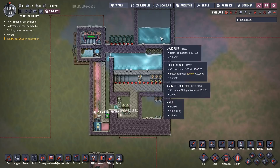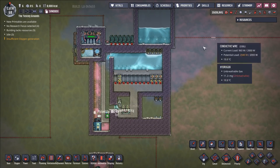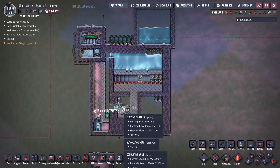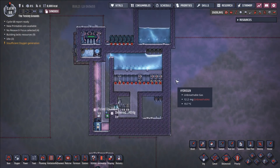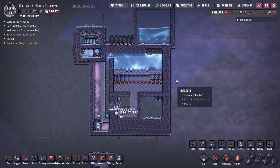You might need to use these pumps, which would be another 1,000 watts. But you could reduce almost this entire system to just the cost of running this autosweeper and these conveyor loaders, and get 35 million DTUs of cooling out of the system.